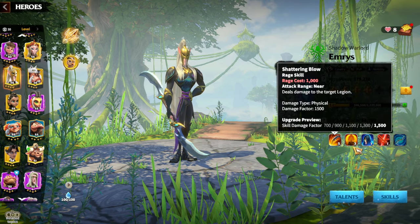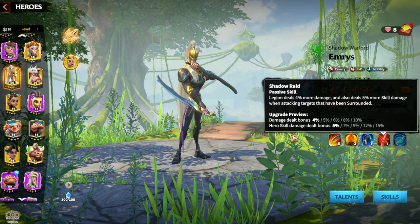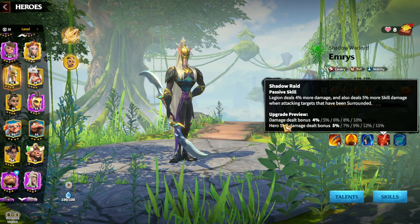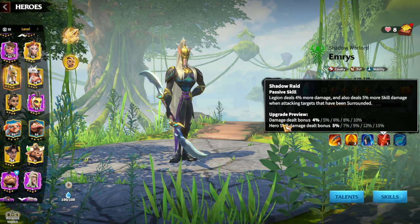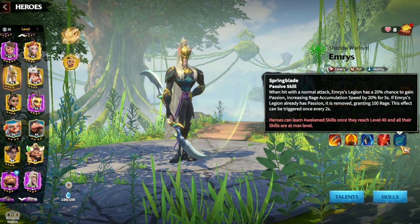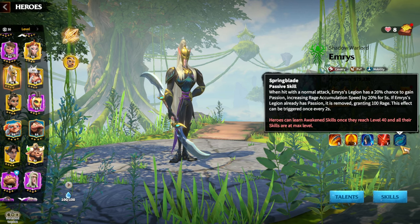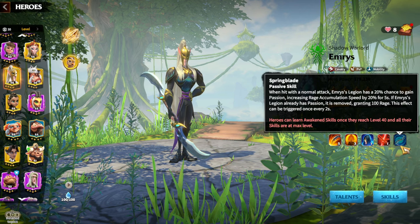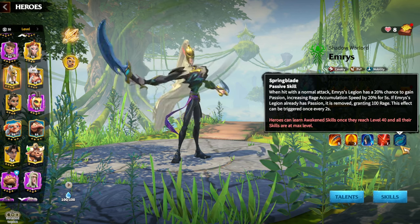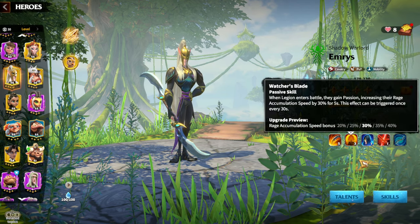Everything works together: you gain more rage, deal 1500 skill damage factor, and the 15% hero skill damage deal bonus applies to Shattering Blow. Damage deal bonus in general is amazing to have on any hero. For the awakening: when hit with a normal attack, Emrys's legion has a 20% chance to gain Passion increasing rage accumulation speed by 20% for 5 seconds; if already has Passion, it is removed granting 100 rage — triggerable once every two seconds.